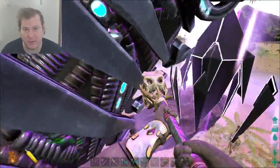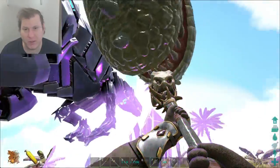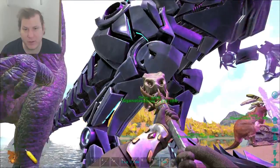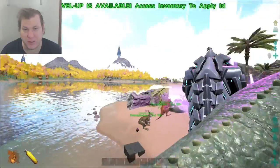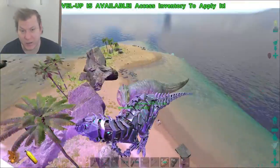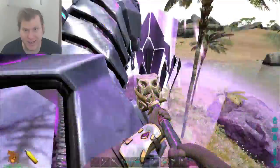We get the Bionic Giga. Holy balls, it looks awesome. And yes, this is a skin permanently — it makes it look all techy. So when you have that tech stuff, or when you get the saddle that has the tech Giga saddle on it, this thing will even look more damn badass. It'll have freaking lasers.